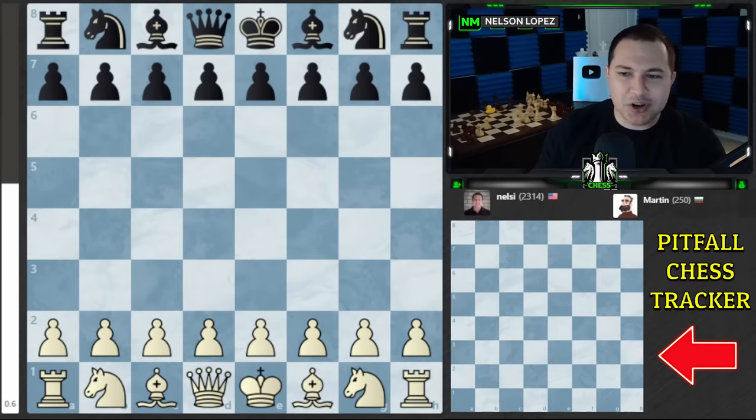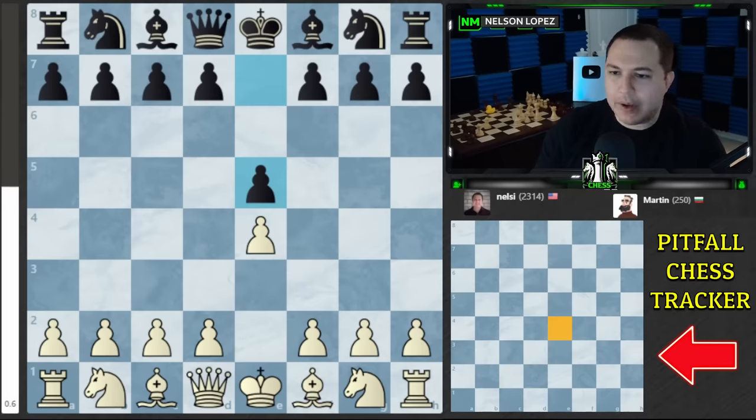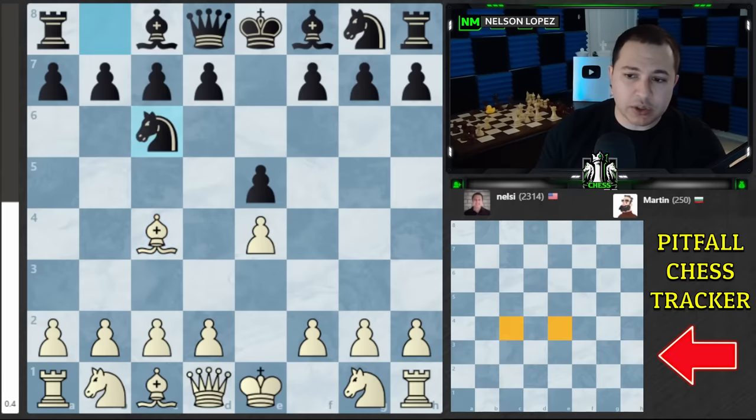Alright, let's get started. I'm going to be keeping track over here on the sideboard which you guys can see. Every time a piece moves, I will make it yellow. As the game goes on it might look something like this, and once a piece moves on a square twice it will become red. So red squares I can't use anymore.